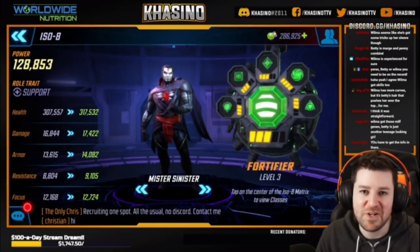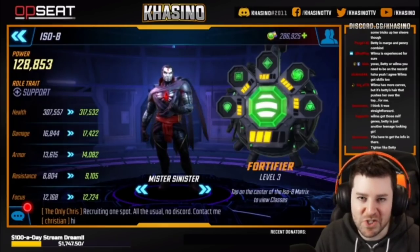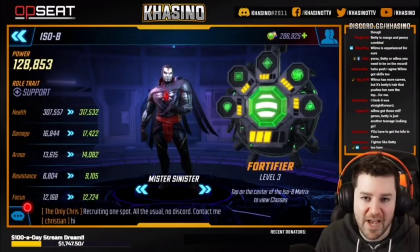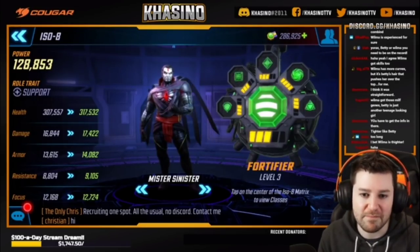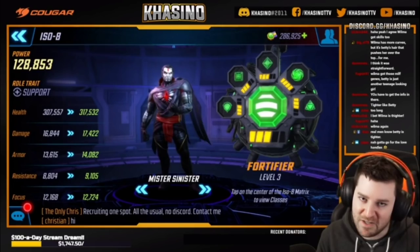What's up guys? Today we are going to be talking about ISO-8, more specifically how to choose which class goes to which character. There are several factors to consider, but generally speaking, each class has certain traits that you're looking for from the characters that make them really well suited for each class. So that's what we're going to go over today. Let's get into it.